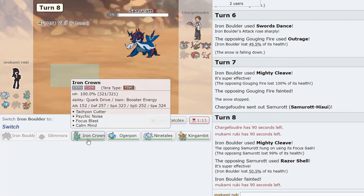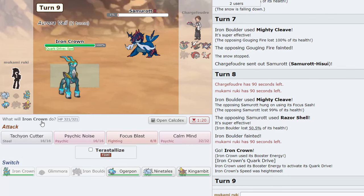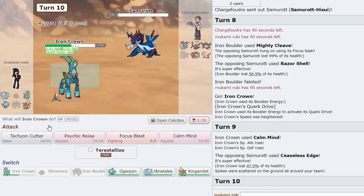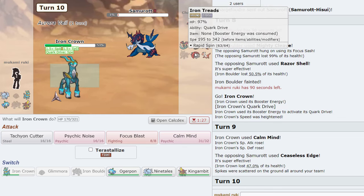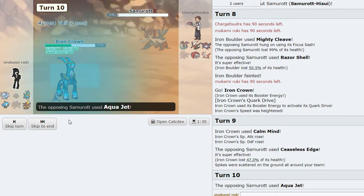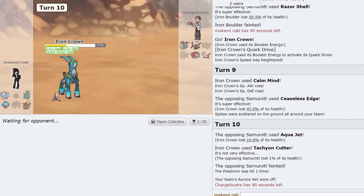Is that what we do? I want to say yes. And then we just Tachyon Cutter. We Tachyon Cutter — okay, we're at plus one, we don't have Veil anymore but how much does Darkcrai take? Dies to Tachyon Cutter. How much does Dragapult take? That dies too. The Latias takes a lot and I don't think it kills back — yeah, we're in a pretty good spot.